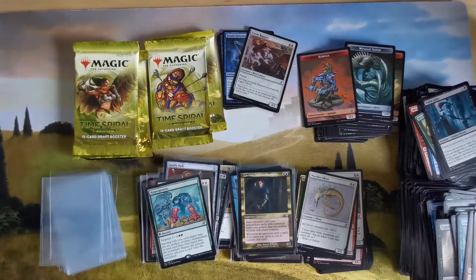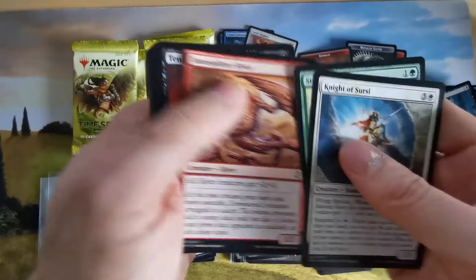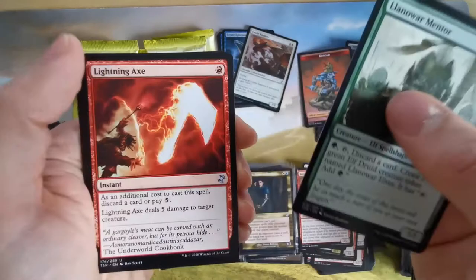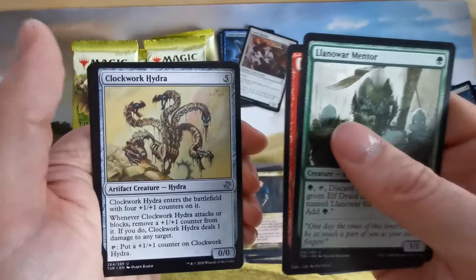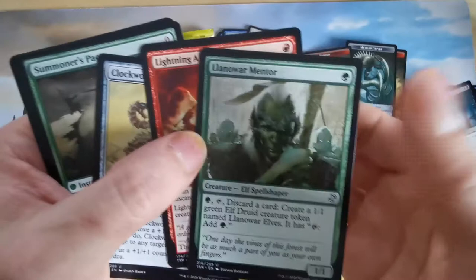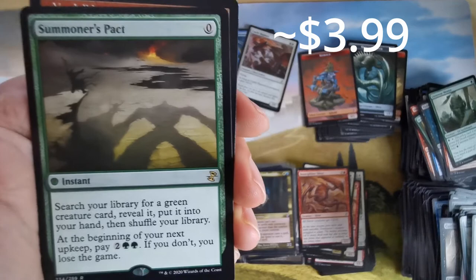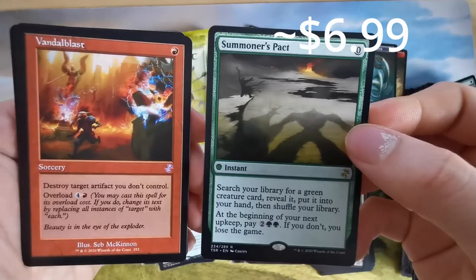Knights are strong with flying and flanking. This is my first time opening a booster like this, so it's kind of hard. I like Lightning Axe — for one mana this is really good, draw a card, not bad. Eldrazi not so bad. An instant for a green creature card in the next step.